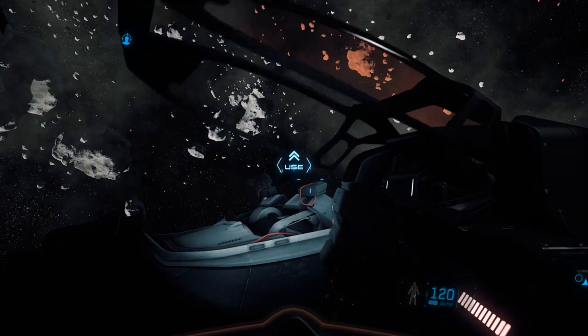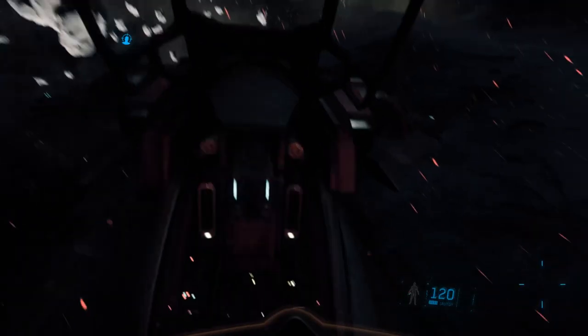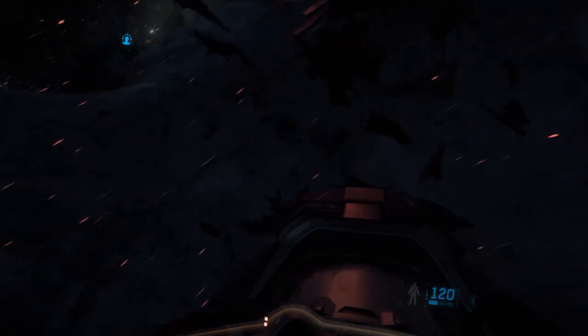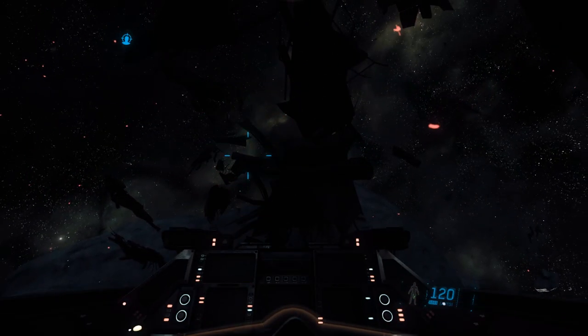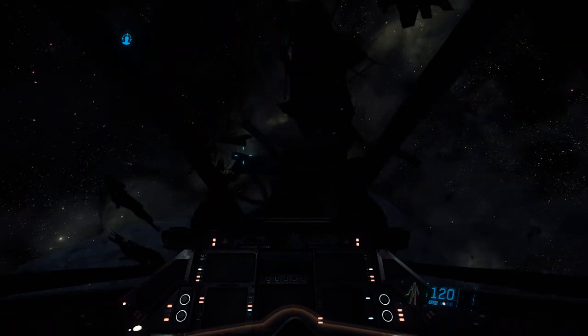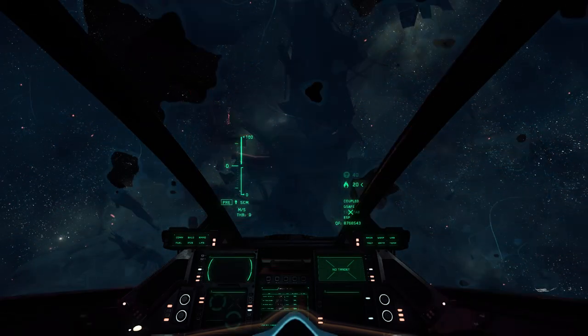Mission completed. To get back inside the Sabre when it's floating in space, the activation point is on the cockpit itself — not on the ladder position down the left-hand side. You just float your way back in and it seals up around you and powers itself back up.